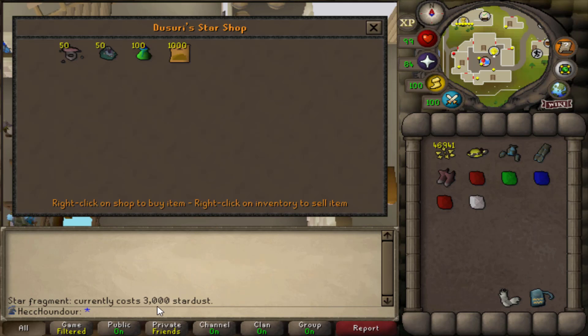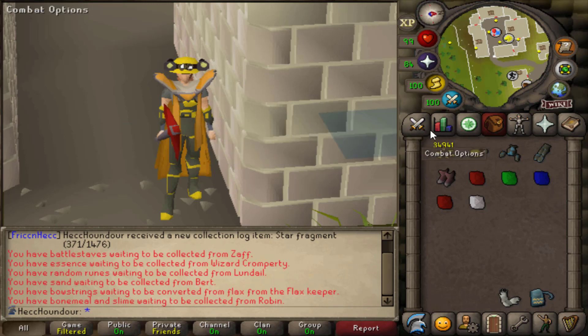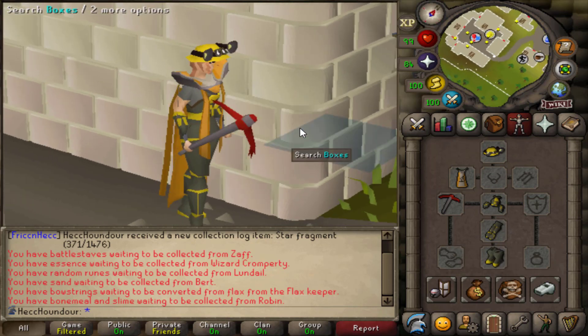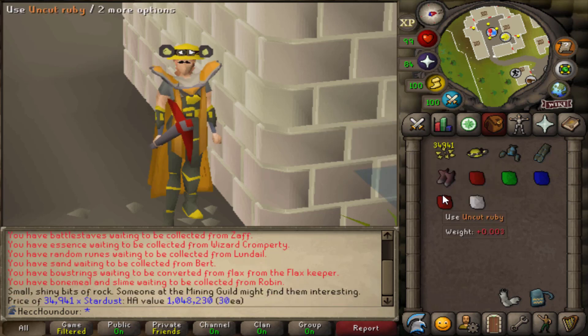The star fragment is worth 3k stardust, and I need just one for each of the pieces. I actually don't remember if I said I was gonna get the full recolor at the end of the video, but yeah — just this one last thing before I end the video. I wanted to show how cool this looks. Maybe I'll wear this whenever I go mining, although I don't know when I'm gonna go mining next. The rest of my stardust I could use to buy gems, but I think I'll do that later because there's a chance I might still do some more stars since they're really nice to AFK. I really like shooting stars.